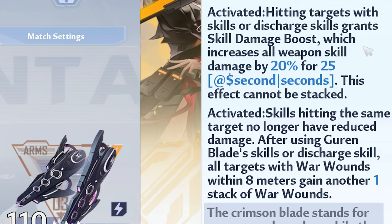Lastly, C6 essentially grants you two stacks of what C3 does — aka the War Wounds — and at the same time allows your 1-skill to forego its original reduced damage upon hitting the same target. Pretty good for herself, and excellent for physical team comps, especially our dear non-priestess Lyra, who should be coming soon.